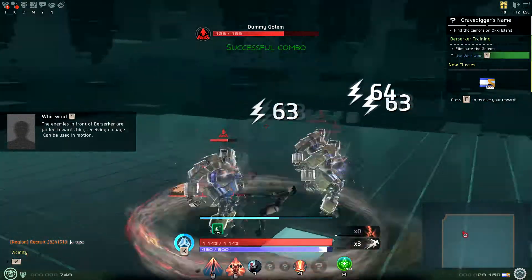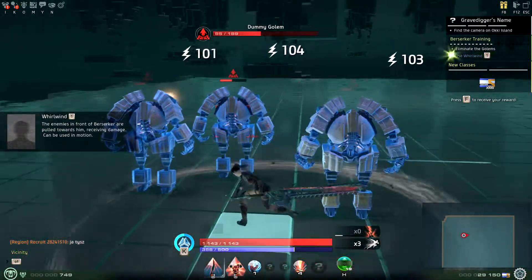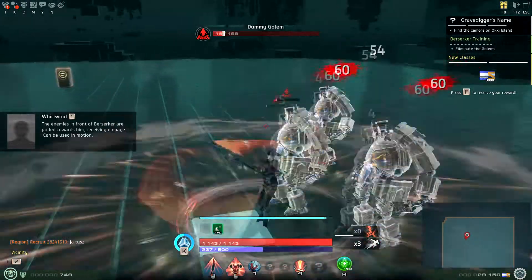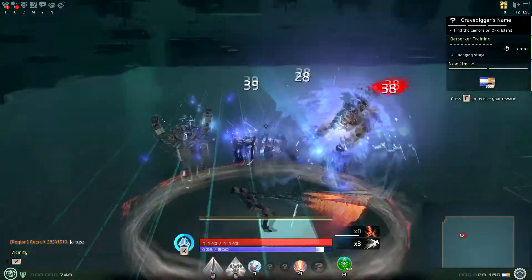It also has the ability Whirlwind, which inflicts damage to all enemies in a cone-shaped area with a radius of 30 yards in front of the character, and makes them 30% more vulnerable to damage from Berserker attacks for the next 25 seconds.